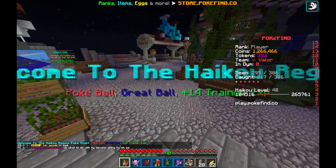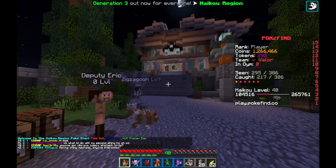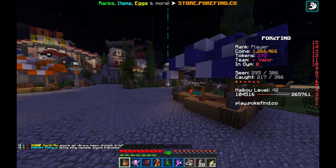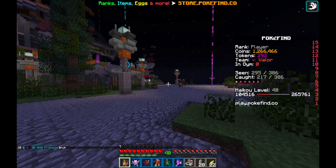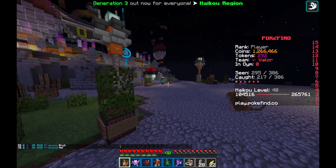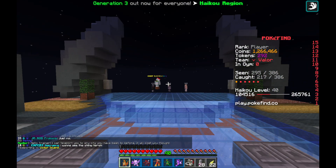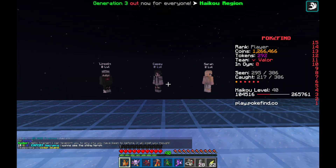It starts out right over here where you get your first Pokémon, with Casey. After you complete that you'll go to part two and keep going on to each one. The final part is at Victor Island. You go here and these are the three people that you battle at the end.